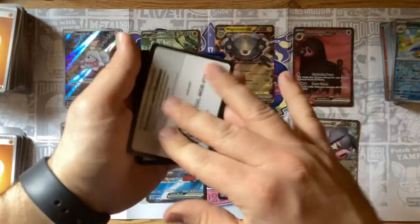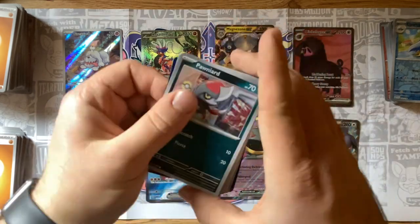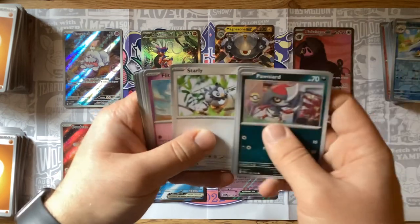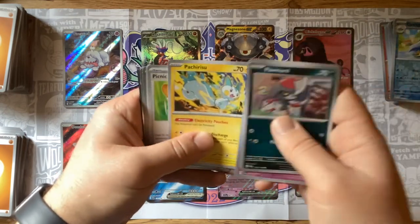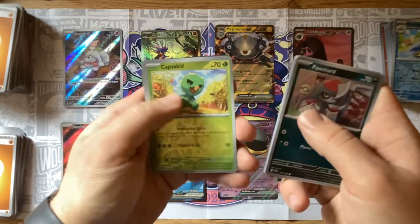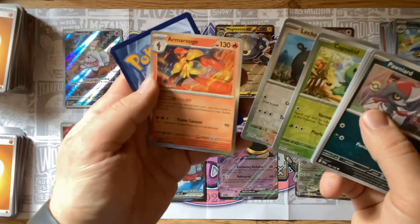Fire energy — Pawniard, Crushing Hammer, Starly, Flittle, Pachirisu, Picnic Basket, Hypno, Capsakid — very nice — Lechonk, and the Armarouge. Awesome.